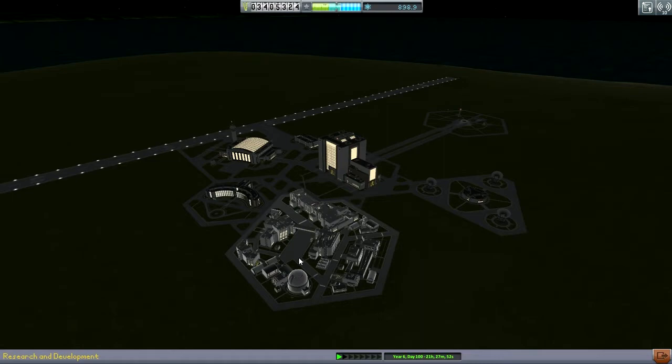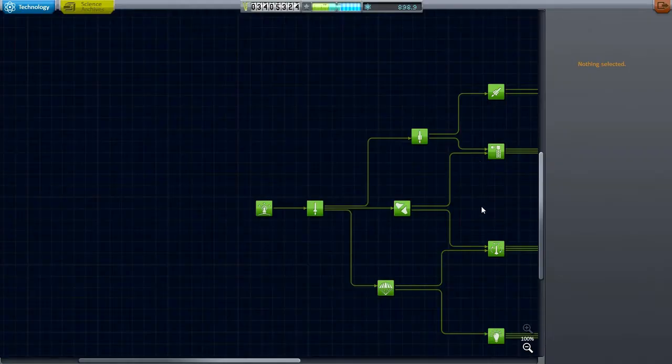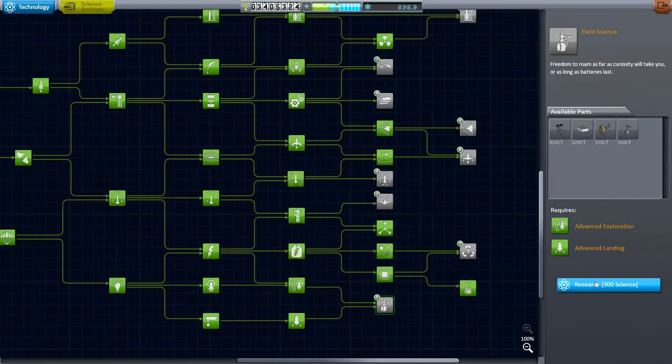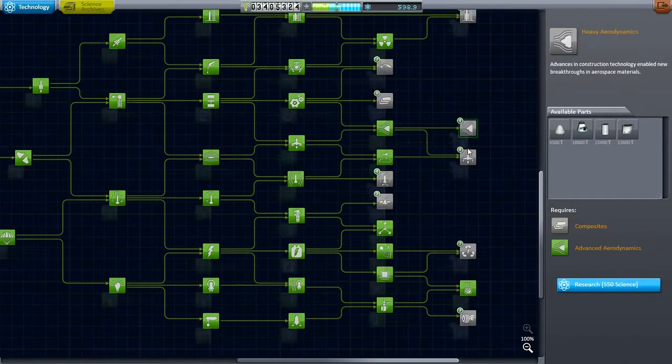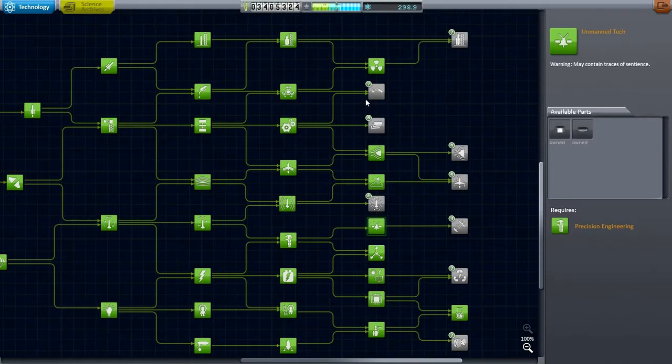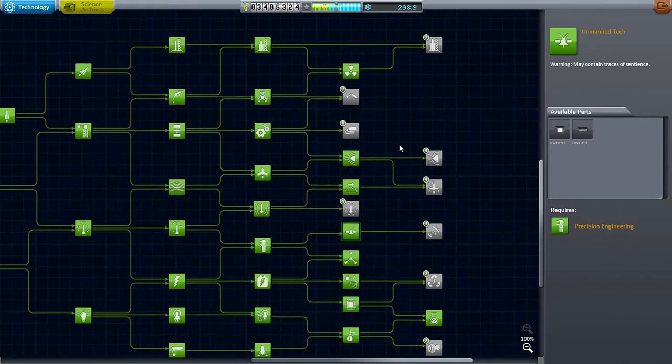So before we turn to the Jool mission, let me turn to the tech tree and see what we can open up here. Rovers are a thing I have not done — let's aim for that first. Small probe cores — I think that's what I really want right now. But we'll be collecting much more science from the Jool mission hopefully, so let us turn to that and see how much we get.